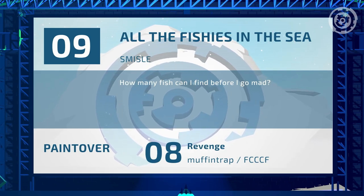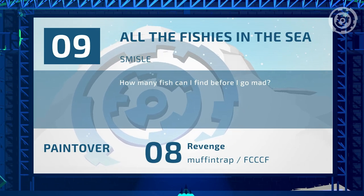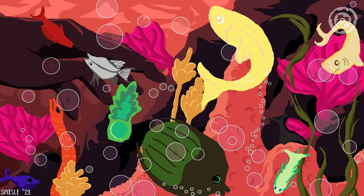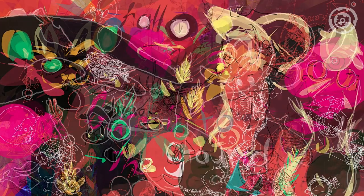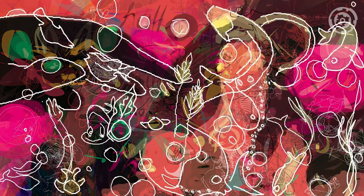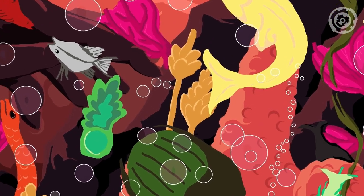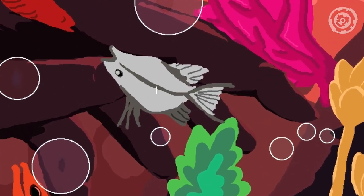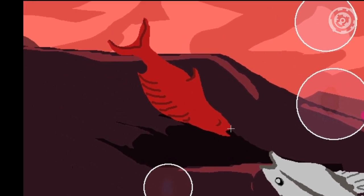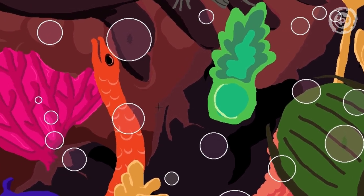Entry number nine: 'All the Fishes in the Sea' by Simisil — a person with a nick that we can't pronounce. Given how many languages people's names are in, it's actually fascinating how many of them we can pronounce. The circles in this one are interesting — I don't think they come from the same spot, but it's very interesting.